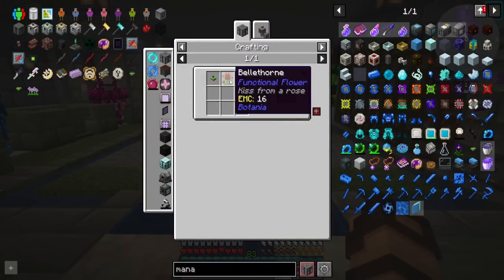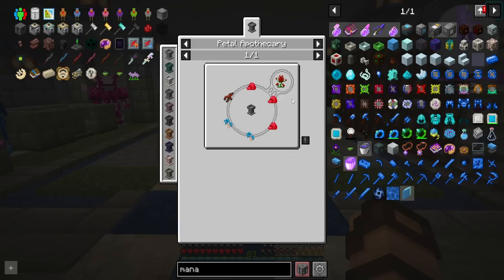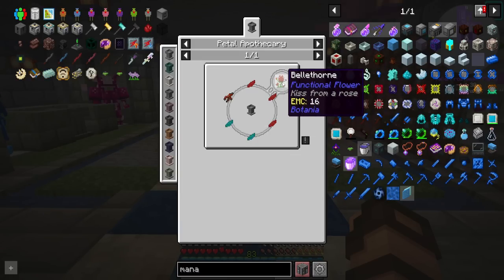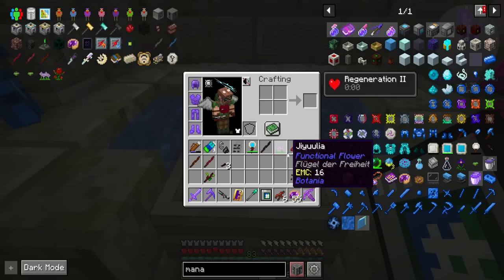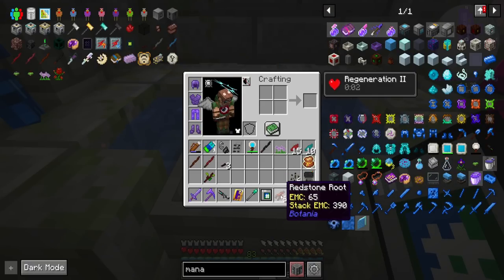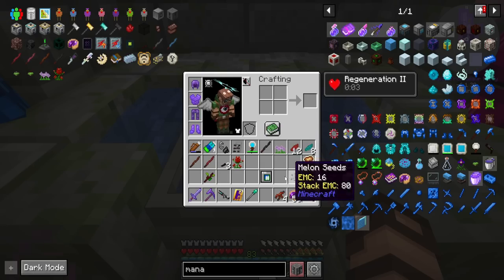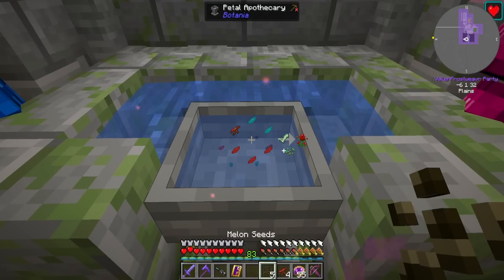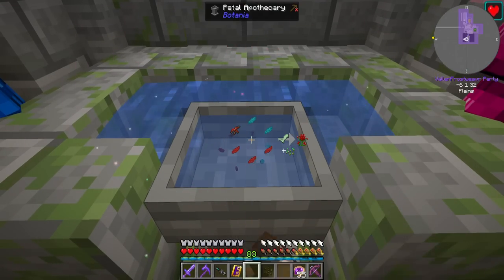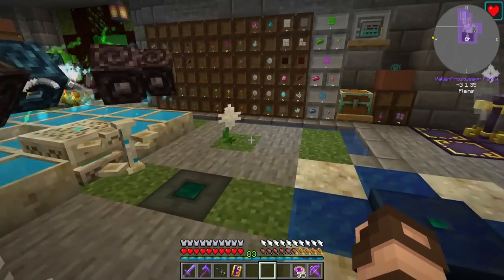Next, we're going to want a Bellthorn — actually I'm going to want two of these. This is going to help deal with all the mobs that get spawned in, constantly doing a lot of damage to them. This is why I want to have a couple, if not several. The Bellthorns are thankfully a little bit easier to make. Then I just need to right-click and toss in a seed each time to reproduce more. And there we have it — I now have six Bellthorns, which is probably a bit of overkill, but this way I can just be sure.